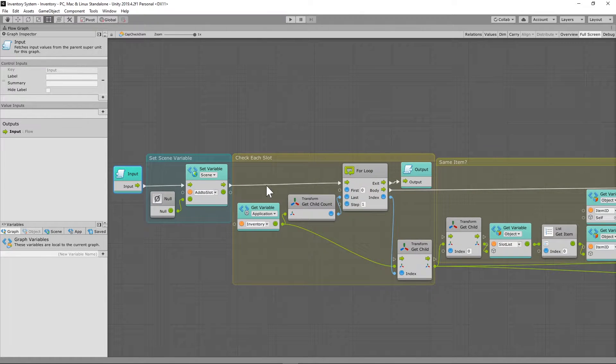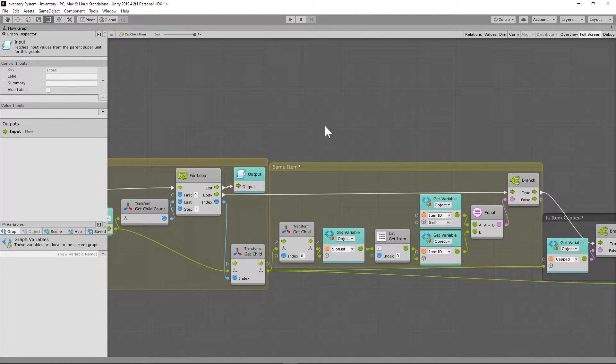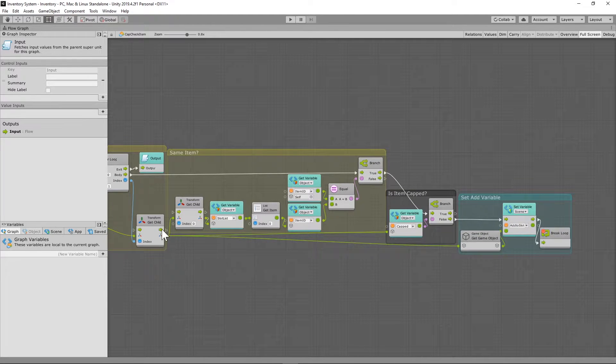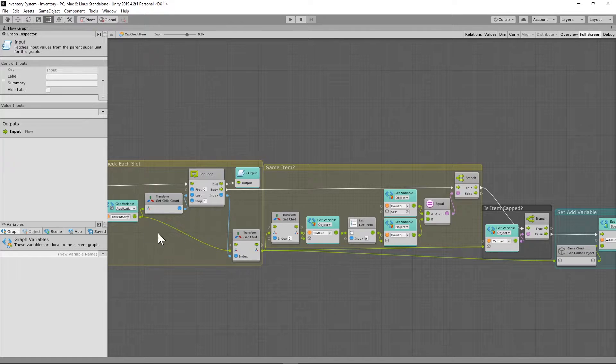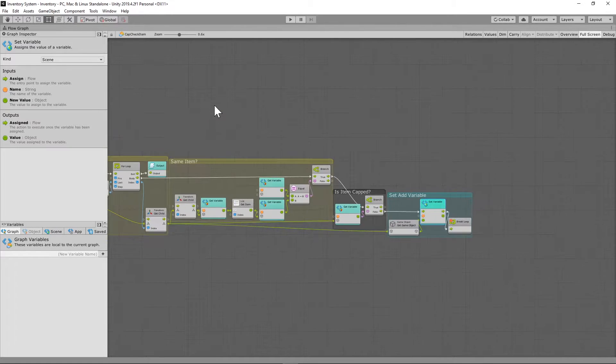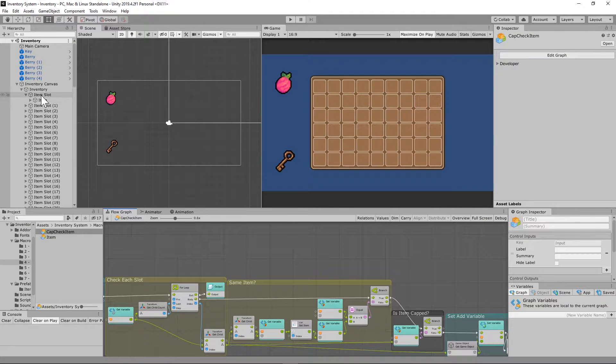We check to see if it's the same item as the one we're trying to add. The inventory is already full at this point, so we're just checking for a matching item. If it's the same item, we do a capped check — is that item capped out? If it's not capped out, we set that slot from the for loop as the 'add to slot' variable, and then break the loop.